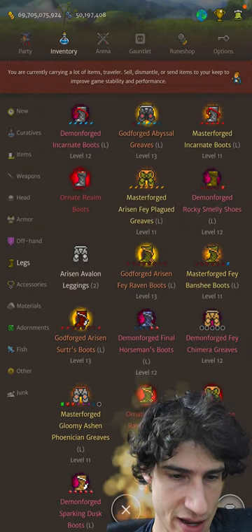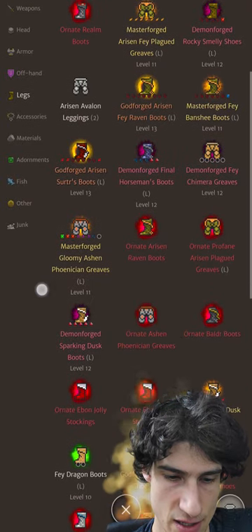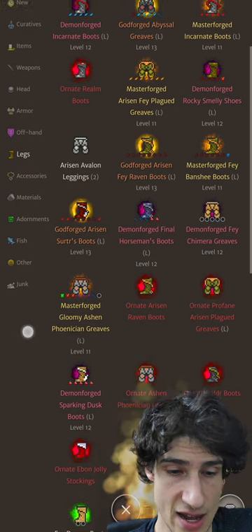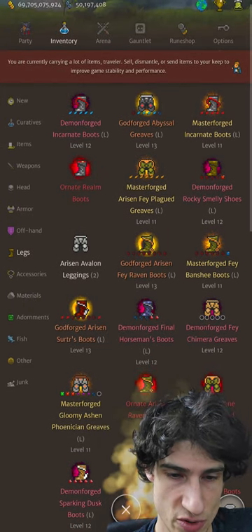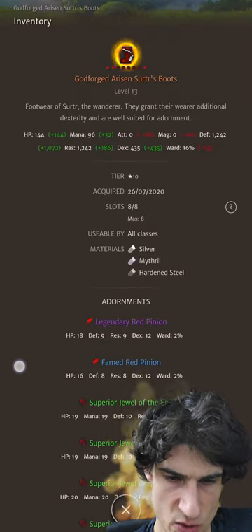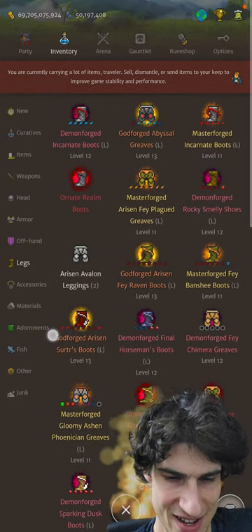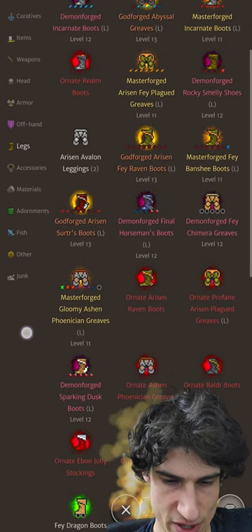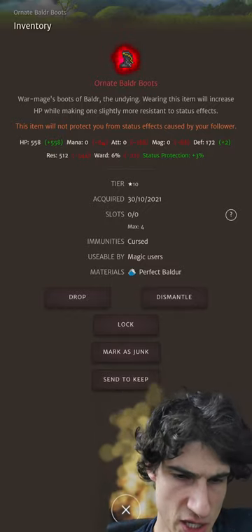Leg slot — I would definitely say Incarnate Boots are good. Boulder gear is quite good, it has a bit of Ward. Ashen Phoenix gear for almost any armor slot — it has Ward. Arisen structure boots — mine has Ward because I put Duels of the End in, but Banshee gear doesn't have Ward so not much of an option. Boulder boots — great option, actually. Status protection, nice — on top of the Steadfast. You actually get decent amounts of HP and decent amount of Ward, that's going to be nice.